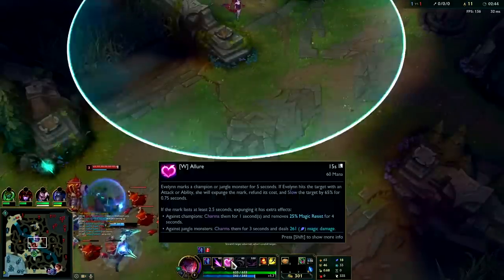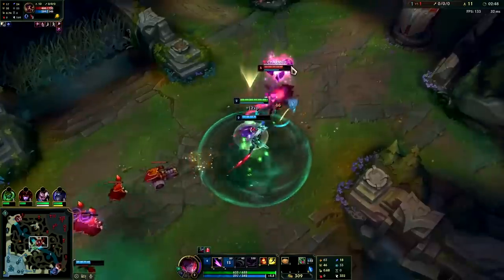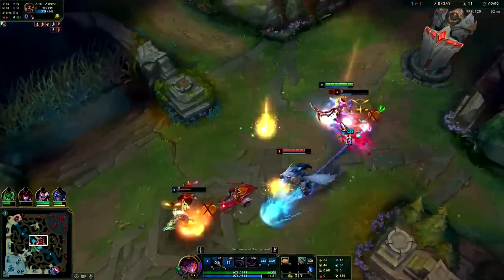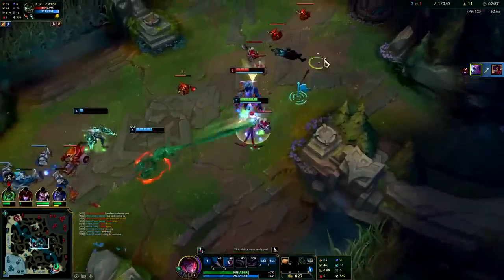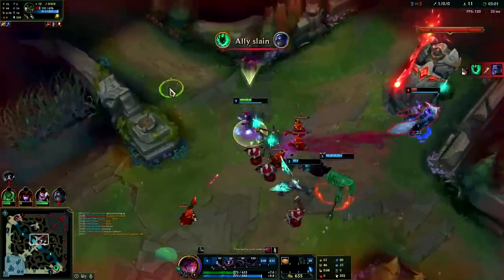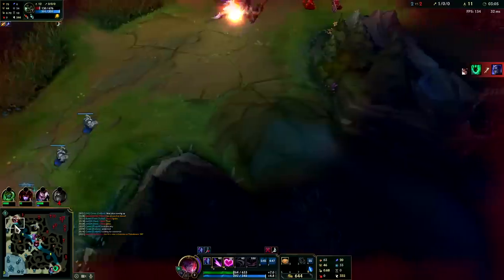Even if he's level 3 we have our charm. We're gonna auto attack him, hit him with our Qs, we're gonna ignite him. Kill him, we're gonna use our other corruption potion. Try to stay on top of this guy — we may not kill him, but we got something out of it.